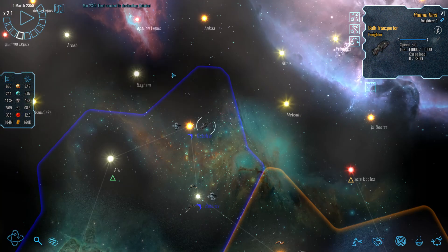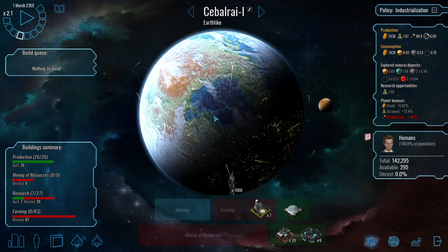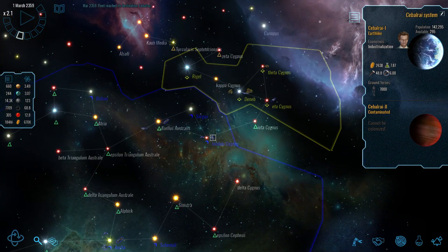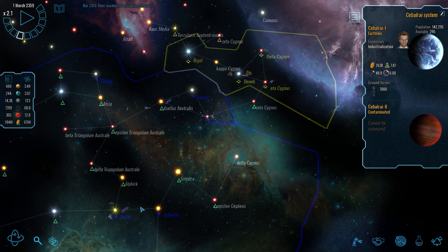Let's see what this scout finds. That bulk transporter is there — do we want to build anything here? Not for the moment, because we need all our resources for this front.